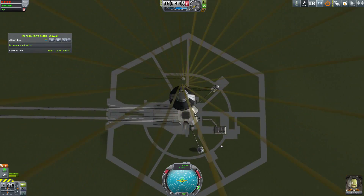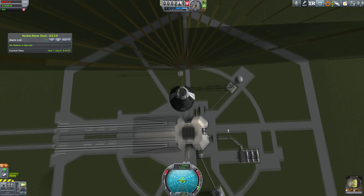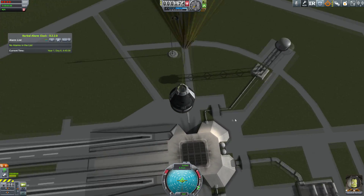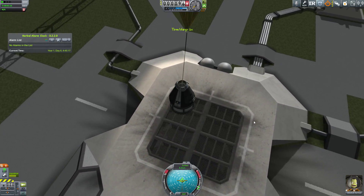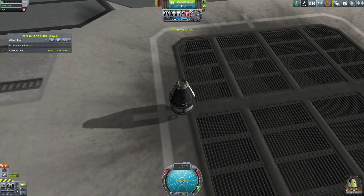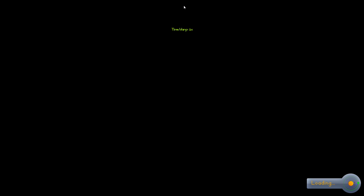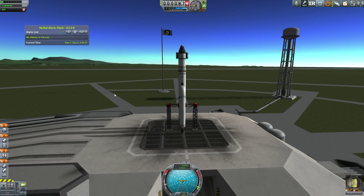This is all being done to increase our science as much as possible. We want to make sure we can get enough science to start branching out and doing bigger and better things — without those two-and-a-half meter parts we can't do much. We'll recover the vessel and get the science from the contract, putting us up to 88.8.